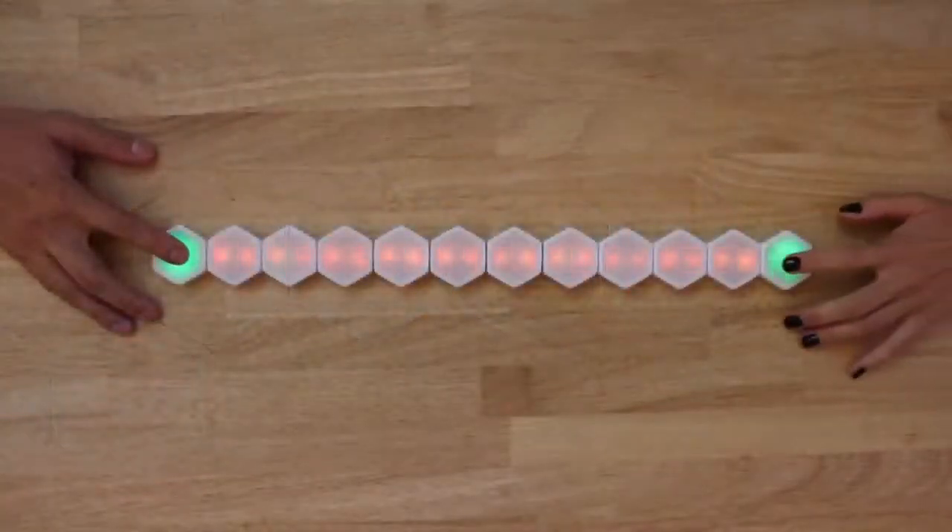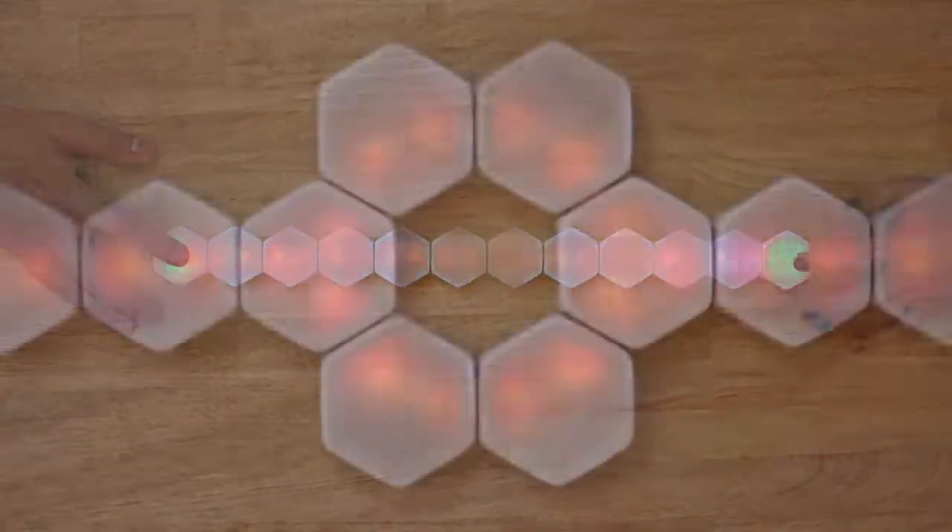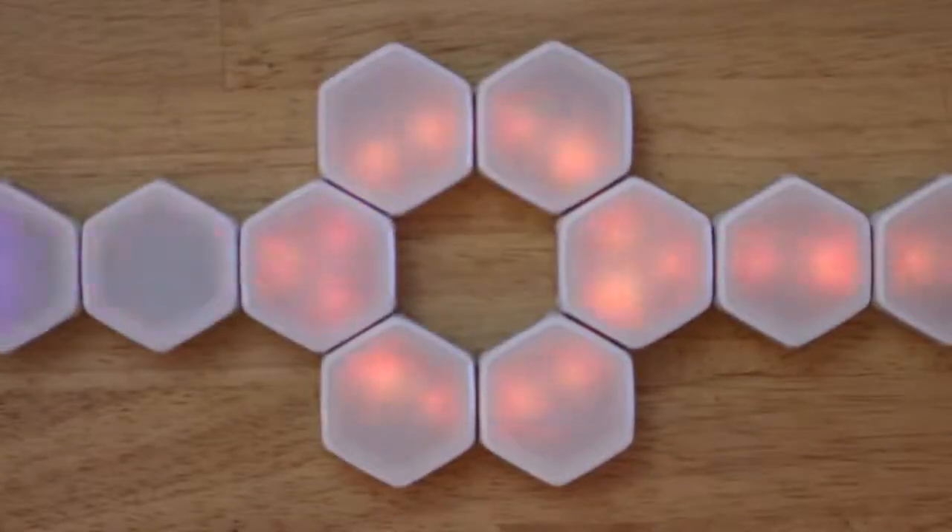To prevent yourself from taking damage, press your endpoint blink when the Darkball approaches it. This will bounce the Darkball away from your endpoint.